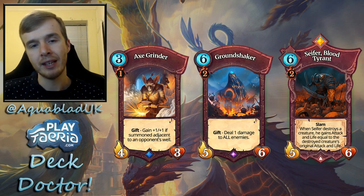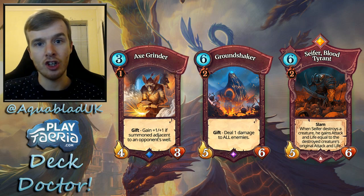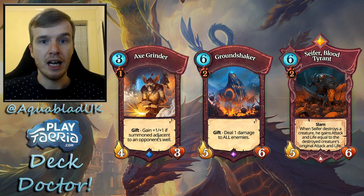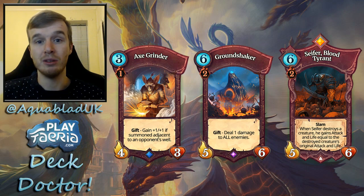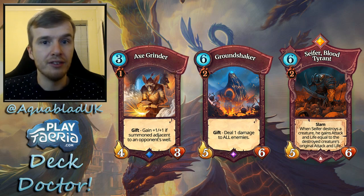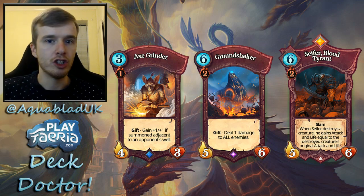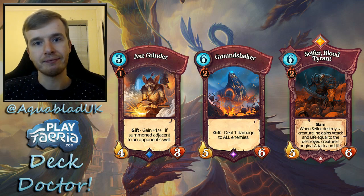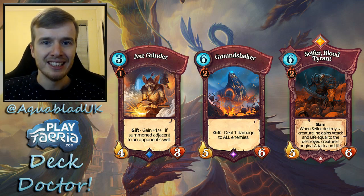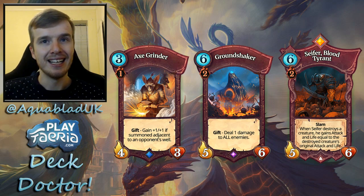Next up is Ground Shaker — a five-six for six Feria with a great stat line. Its Gift effect deals one damage to all creatures and your opponent's orb, which is a great way to deal with Gavras and help your other creatures take care of enemies they can't answer straight away. It's a great utility creature but also very sturdy.